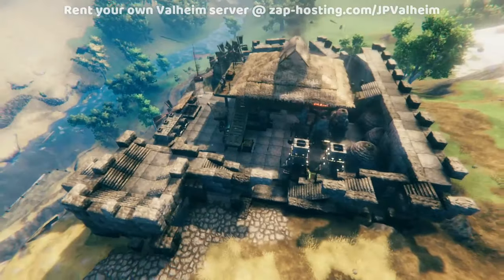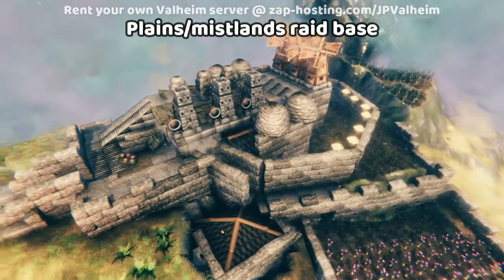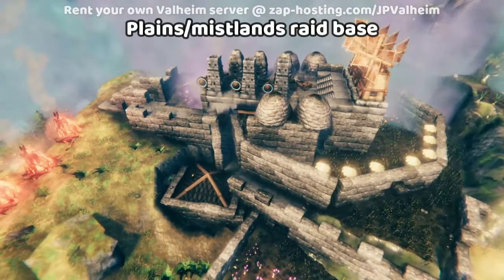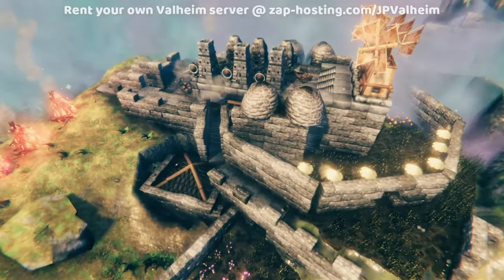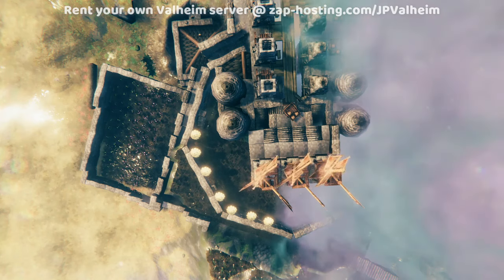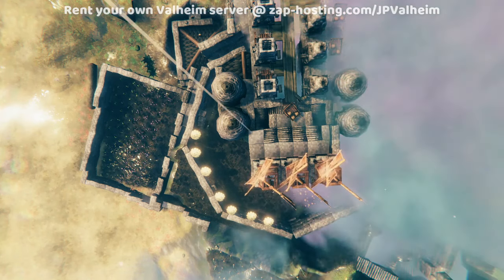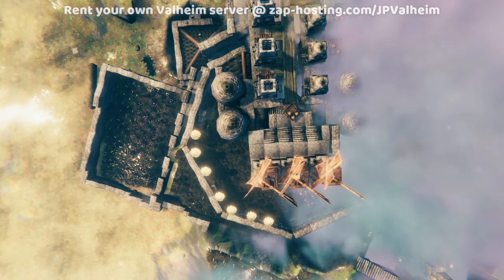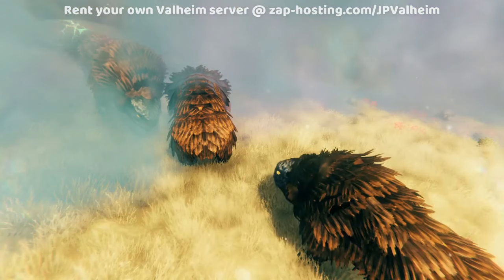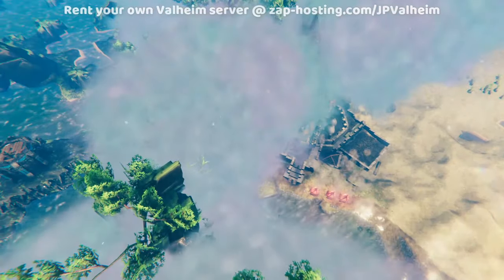Way more so than Greywarfs. And here we have an endgame base that can even survive raids from seekers. Believe it or not, at this point in the game, the easiest kind of defense is actually other biomes. You see how this base is built with an octagon? It actually is on the convergence point of the black forest, the plains, and the Mistlands. And this is really important, because the easiest way to defend against raids is with monsters from the plains, and then monsters from the Mistlands.